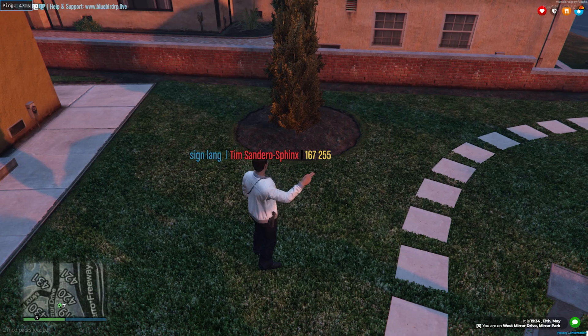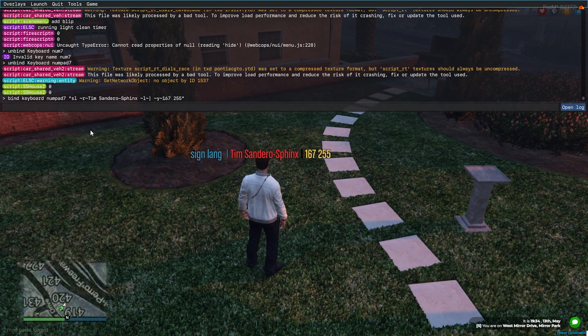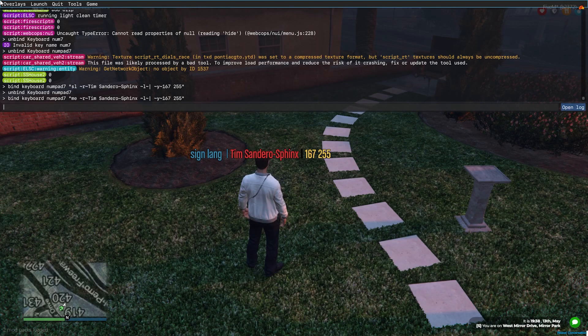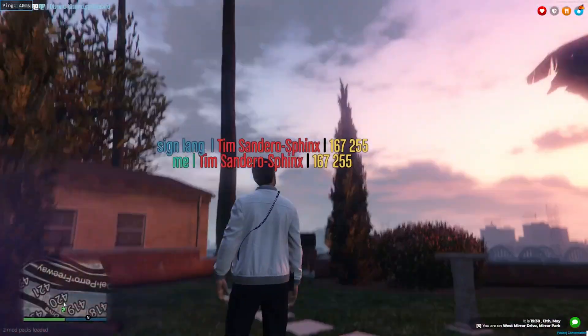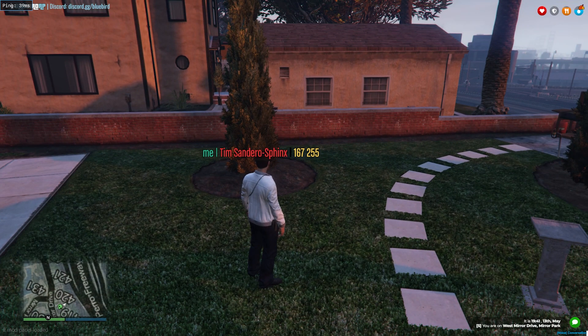Now if I hit numpad 7, it has my name there. If you don't want to do the animation, I'll unbind it and rebind it — instead of doing sign language, I'm going to do /me. Otherwise it's going to conflict when I pull up my ID. As you can see, it's not doing the hand animation.